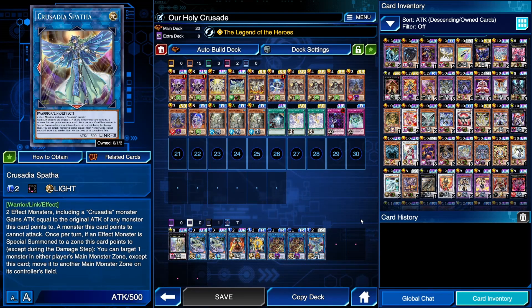Lastly, we have Spatha. It requires two effect monsters including a Crusadia monster. Once per turn, if an effect monster is special summoned to a zone this card points to, you can target one monster in either player's main monster zone and move it to another main monster zone. This is a sneaky play where, if you don't need the Crusadia Power from Regulex, you can special summon it and move one of your opponent's monsters to the zone Equimax would point to so you can steal its attack points. That will definitely win you some games.